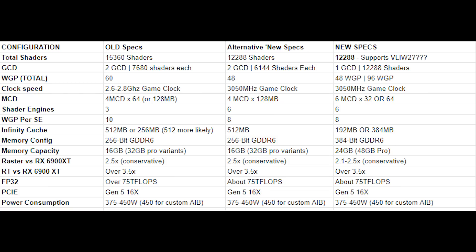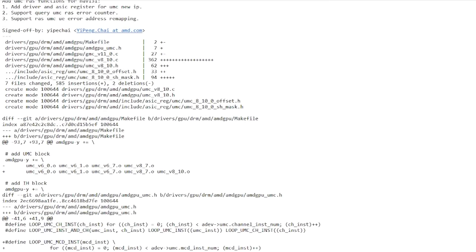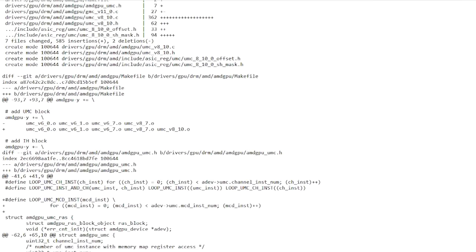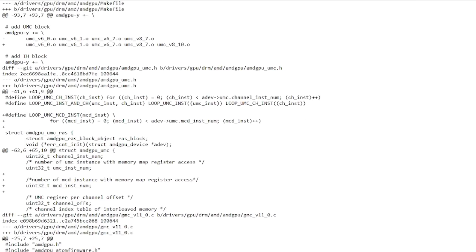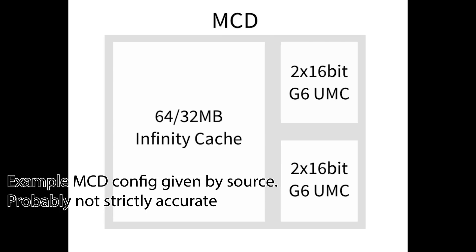One of my sources who gave me this configuration quite some time ago has just sent me a link. I don't know if they were the first one to discover this or someone else sent it to them. Either way, it's on an official AMD patch note on freedesktop — I'll leave a link down below in the video description. Basically, each GCD has a set of UMCs, which stand for Unified Memory Controllers.